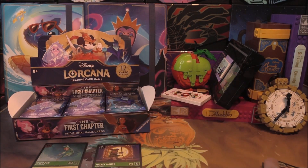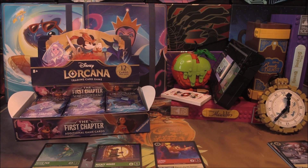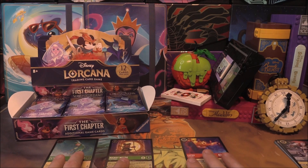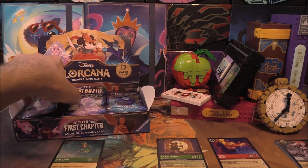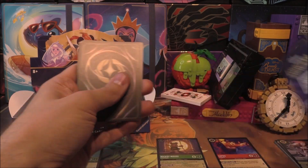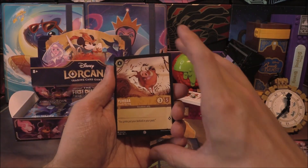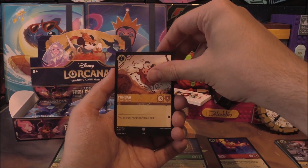We'll try to keep some stacks going here. We've moved away from the Lilo and Stitch approach, so we'll keep a Legendary stack. Fingers crossed — who knows, we might come across an Enchanted. It'd be hilarious if we did, because a lot of local people have opened booster boxes and it just hasn't happened for them.